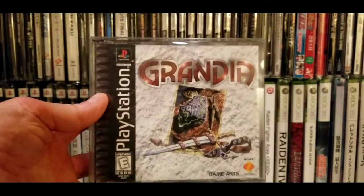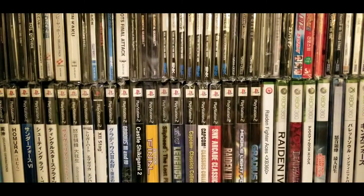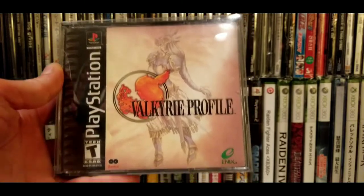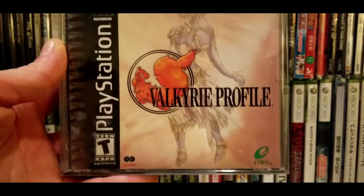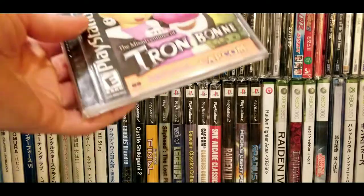Next up we have Grandia — you know Grandia, Justin and Sue and a bunch of lovable characters. Next up we have Valkyrie Profile — this is a turn-based, timing-based RPG. This was before Enix merged with Square. The game has gone up in price over the last 10 years, but it's a fun game.